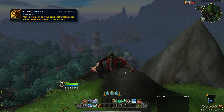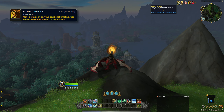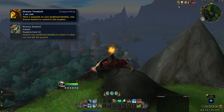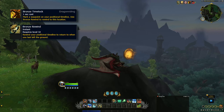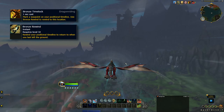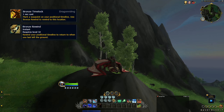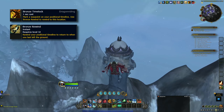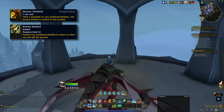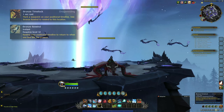Bronze Time Lock is a 1-second cast that requires you to be grounded on your Dragon in order to cast. Using it will mark a waypoint before you start flying, which you can return to by reactivating the ability. This works similarly to a Mage's Alter Time or Warlock's Demonic Circle, and in testing it appears to have unlimited range, but your time lock only remains for a few minutes. If you return to the ground before using your Bronze Return, your time lock will remain where you set it and you can return to it even from the ground.